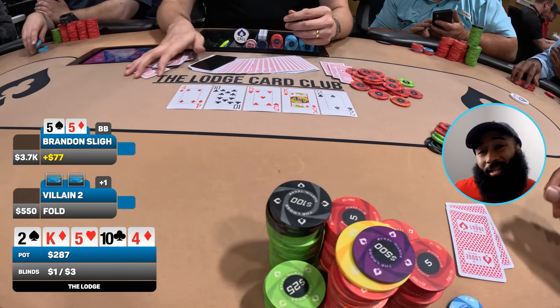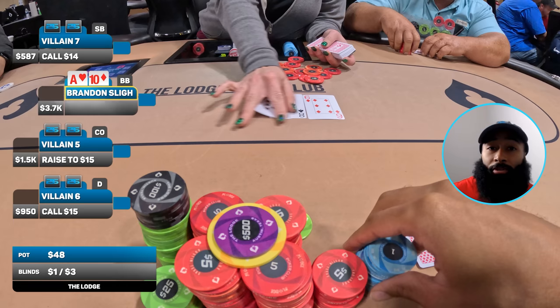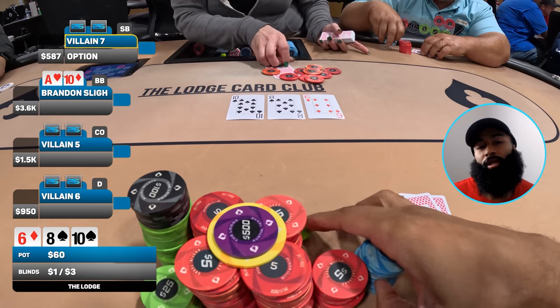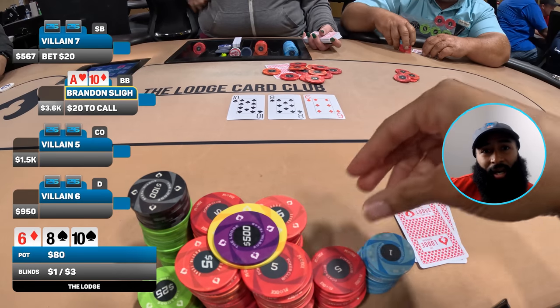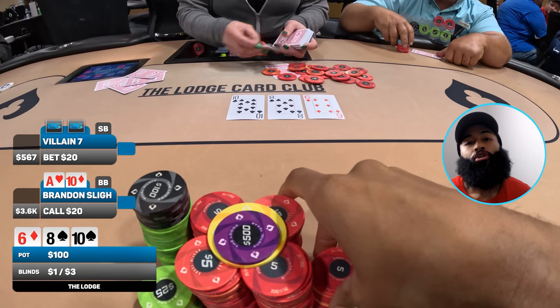Next hand we have ten-eight offsuit. We're playing a little bit shorter since it's getting later at the Lodge. In the big blind with no straddle — UTG opens for 15, button calls, small blind calls, and I put in the call. We go four ways to a flop of ten-eight-six with two spades. I don't have a spade in my hand — a little worrisome — but we do have top pair top kicker. Hard to win a four-way pot with just top pair, though. Small blind leads out for 20, so I put in a call.